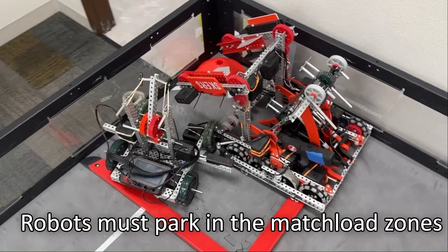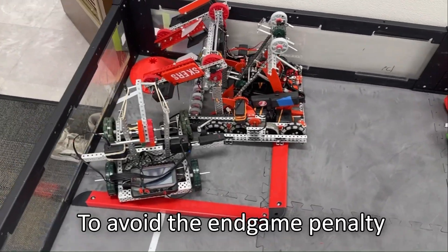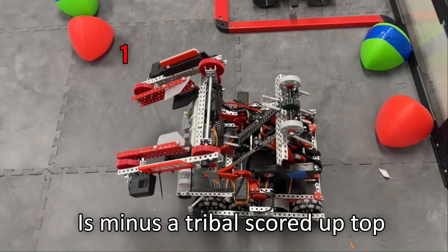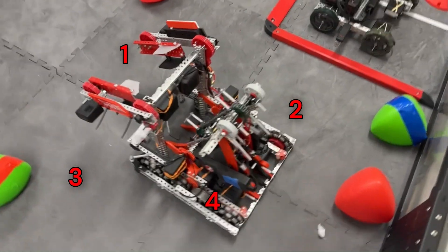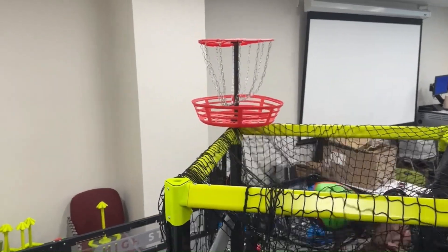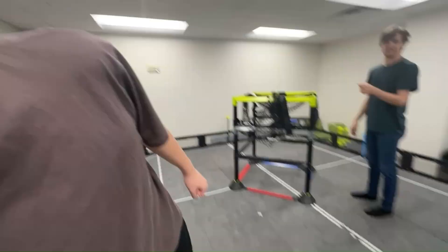Going towards the end of the match, robots must park in the match load zones to avoid the end-game penalty. For every field tile a robot is touching, they lose that many tri-balls scored up top. Meaning, if a robot is contacting four tiles, then they will lose four tri-balls.